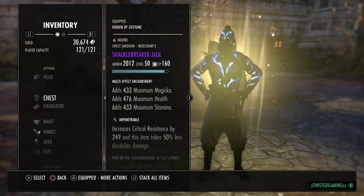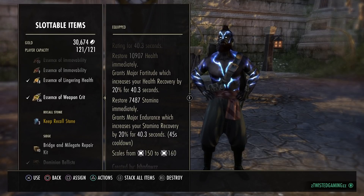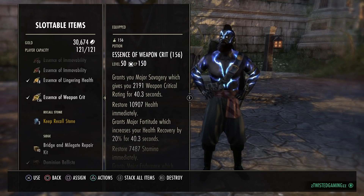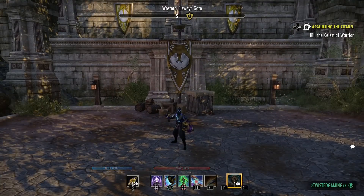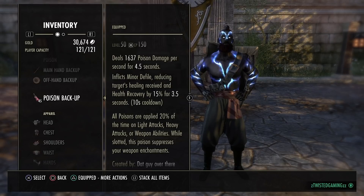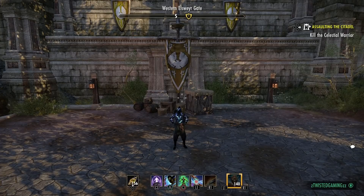For consumables, I'm using Essence of Weapon Crit potions, which give Major Savagery, Major Fortitude, and stamina recovery. These are best-in-slot for me. If you're not going to use these, swap out Crit Surge for Camouflaged Hunter and use speed or movement potions instead. On the back bar I use a double dot poison - I'm just getting through my current stock and then I'll craft proper double dot poisons.